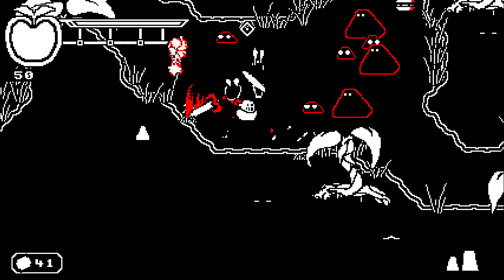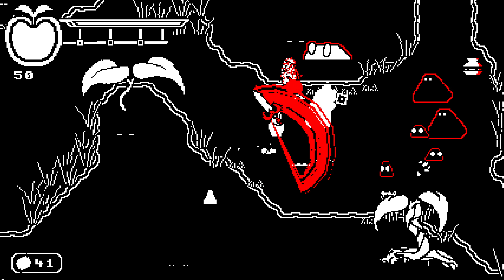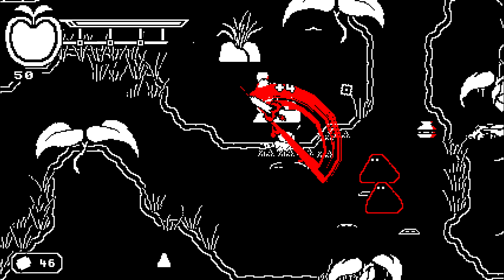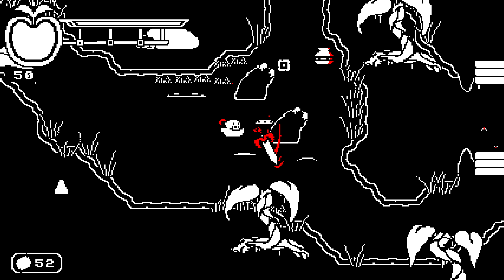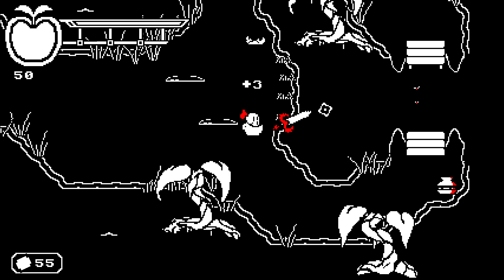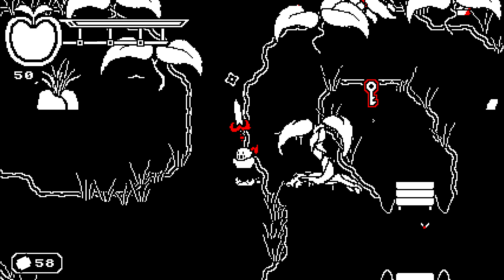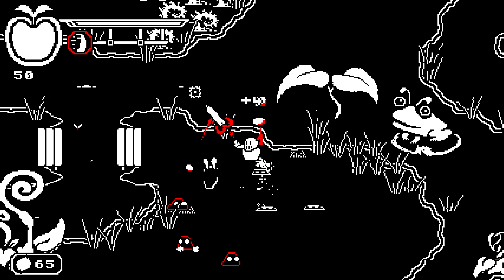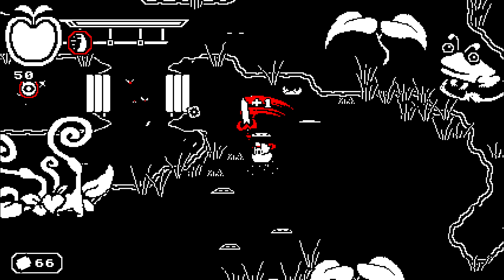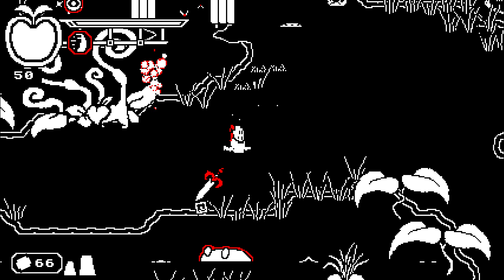Second, the gems are used to power up your attack. Collecting them increases a bar that, when full, increases your attack speed and power. It's advantageous, but if you take damage the bar will drop and you'll lose your powered state. I like how it works — it adds stress to taking damage since you'll need to continue combat even longer, leaving you open to more damage. Yet it's only about collecting gems, and using them for health has no effect on the buff, even though it seems like it should.